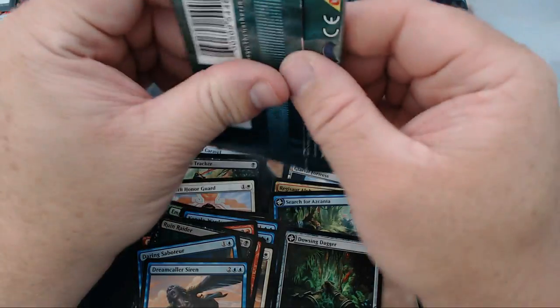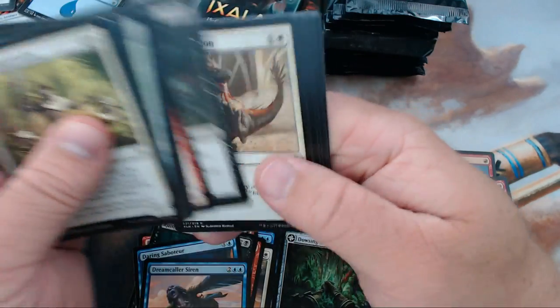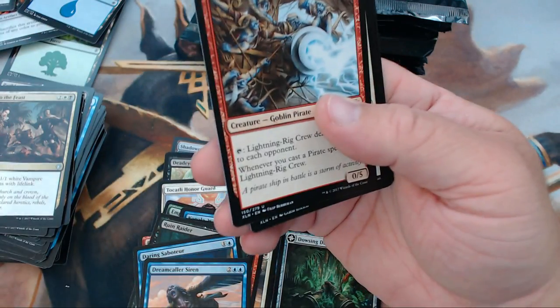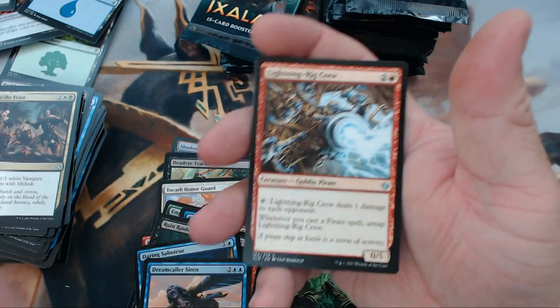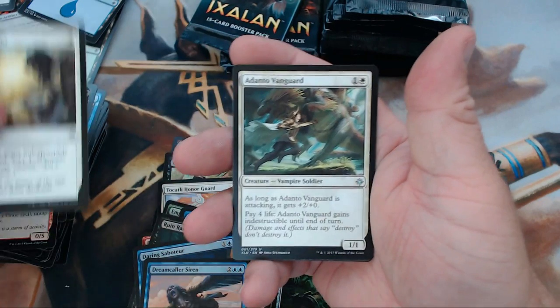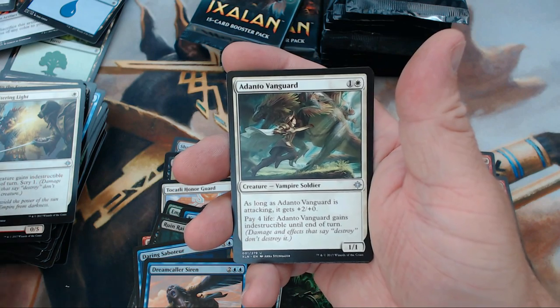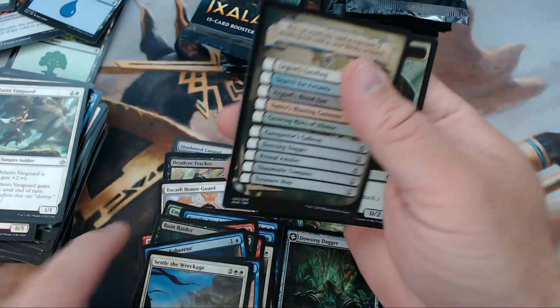Someday I'll be able to afford a camera that can truly capture the beauty of foils. Foils to me never look as good on camera, but that's just me. We have Lightning Rig Crew, Sheltering Light, Adanto Vanguard, and our rare is Settle the Wreckage.